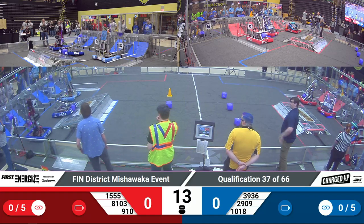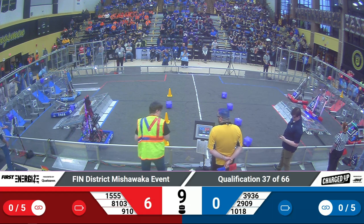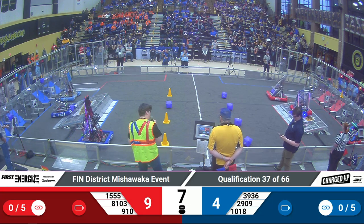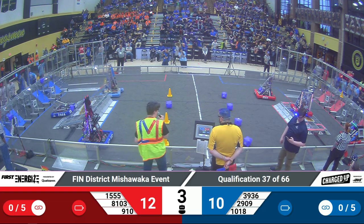In case it wasn't obvious, this field's taken a beating, but now let's get into this match. 9-10 on the Red Alliance, Foley Freeze, will successfully engage, getting their Alliance 12 points.